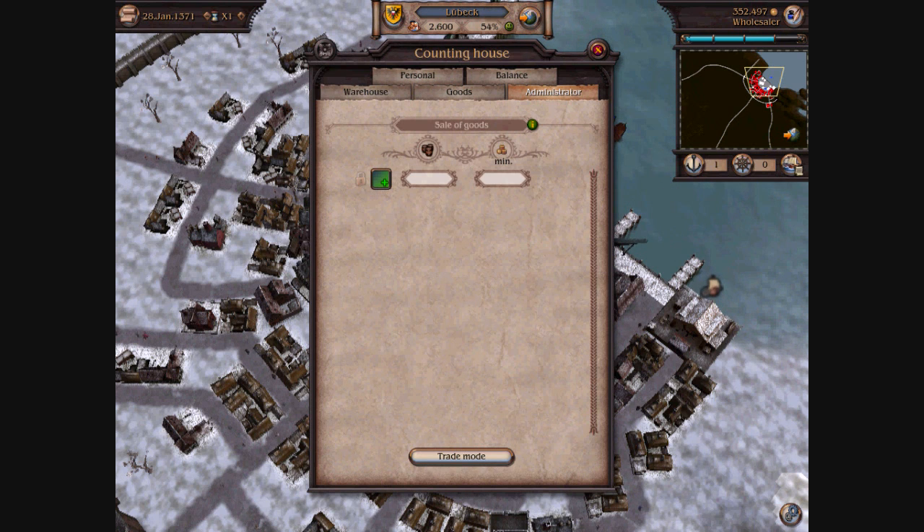This screen is similar to the trade route screen for your ships. You've got the trade mode button towards the bottom that toggles between sale of goods, which you'll see up towards the top right now. If I click the trade mode button, it'll go to purchase of goods. So that will set if we want to buy or sell from or to the town.